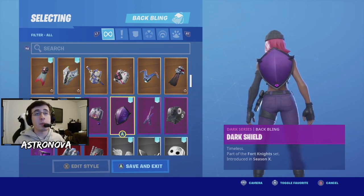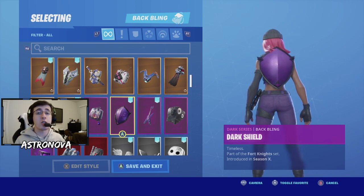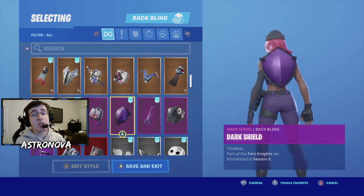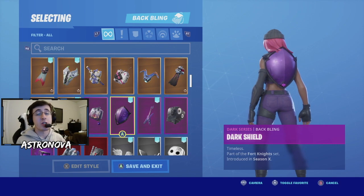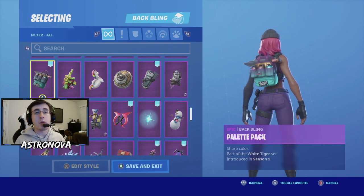For the 16th combo, what I feel is going to be a very popular back bling choice for this skin — Dark Shield. Dark Shield was introduced in Season 10 as part of a bundle that included Dark Red Knight, Dark Jersey, and Dark Wild Card. If you love shield batwings and want something that matches well with Clash, Dark Shield is going to be the perfect shield batwing to choose.